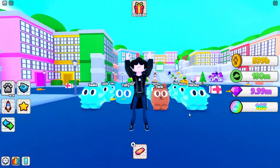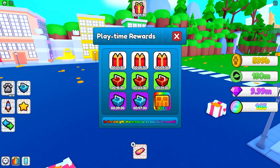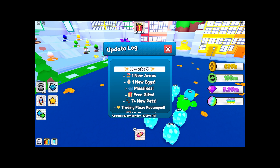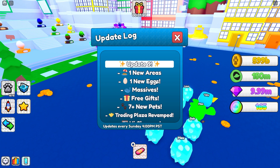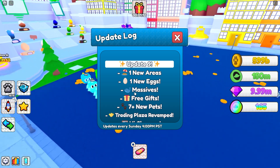It is update day, woohoo! There's a free gift, nice. So there's an update log — one new area, one new egg, massives. Is that this game's version of titanics? Free gifts!